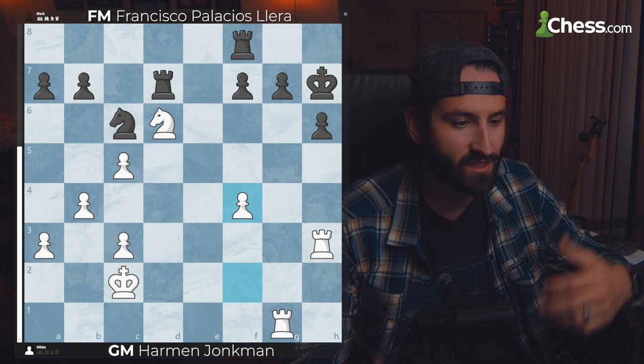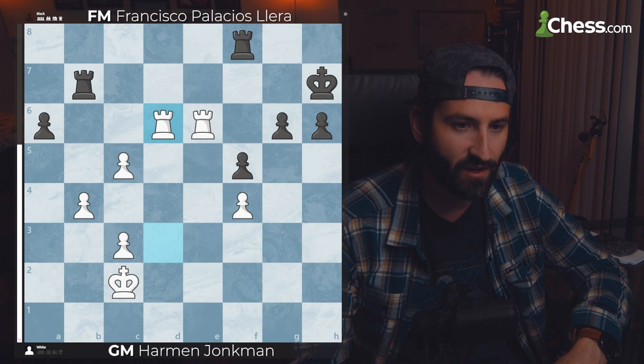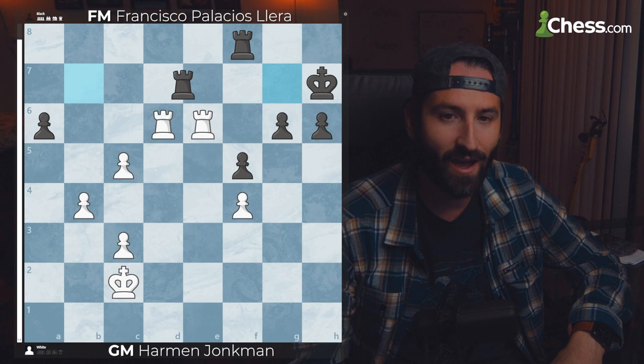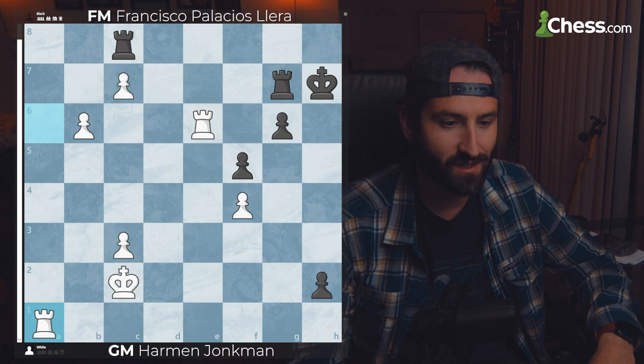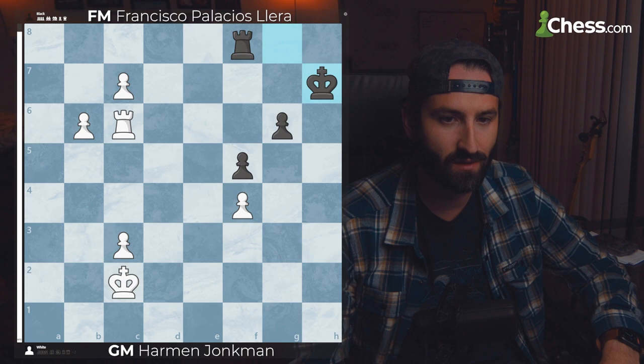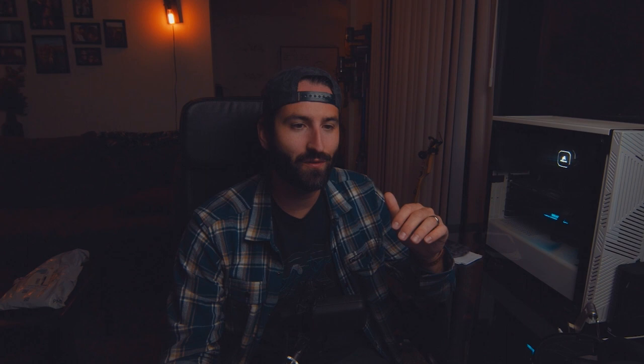White has a very sizable advantage — the engine is at 1.6 — and White just has to improve his pieces. All he has to do to win is trade off that Octopus Knight. Now it has two very strong Rooks. The engine agrees and is now five points ahead, trading off its most powerful piece for strong passed pawns that are going to become Queens. Black is unable to prevent that Queen from getting in. White promotes, you lose the Rook, you're going to get a Queen anyway. White is clearly winning and went on to win.